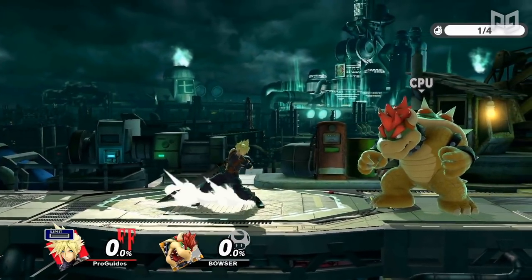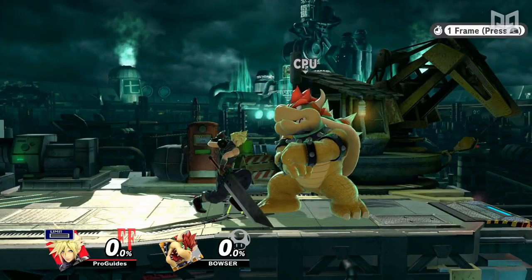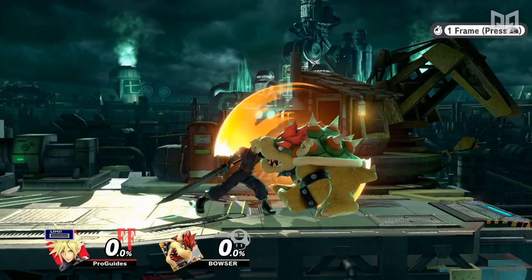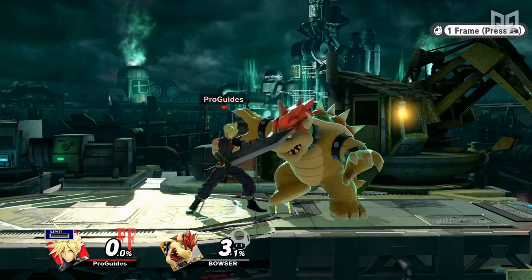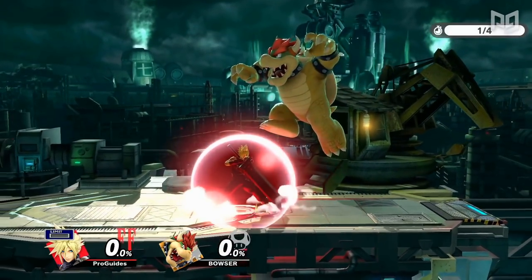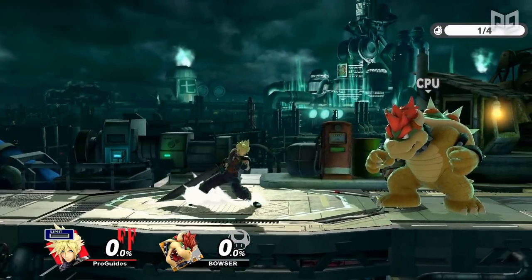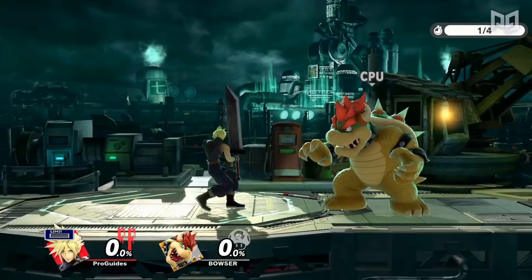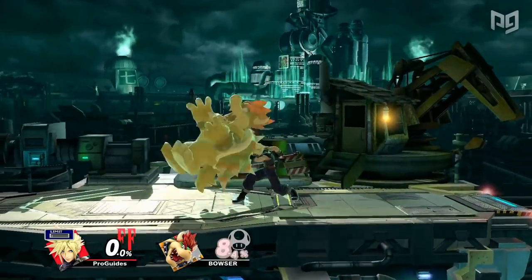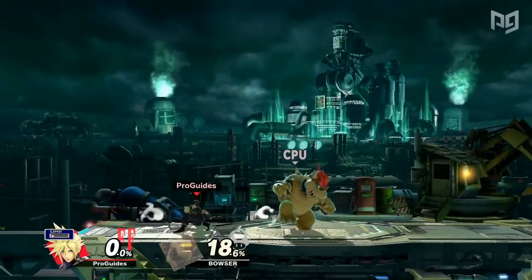While we're on the topic of grabs and throws, Cloud has an exceptionally slow grab in Ultimate. At frame 9, his standing grab is even slower than Bowser's, which is strangely inconsistent with Smash's general trends of character archetypes. This makes his shield grab frame 13 — the same as his pivot grab — and his dash grab is frame 12. This hurts Cloud a lot in the competitive meta, especially because he doesn't get much from his throws, so players can get away with just holding shield a lot against him.